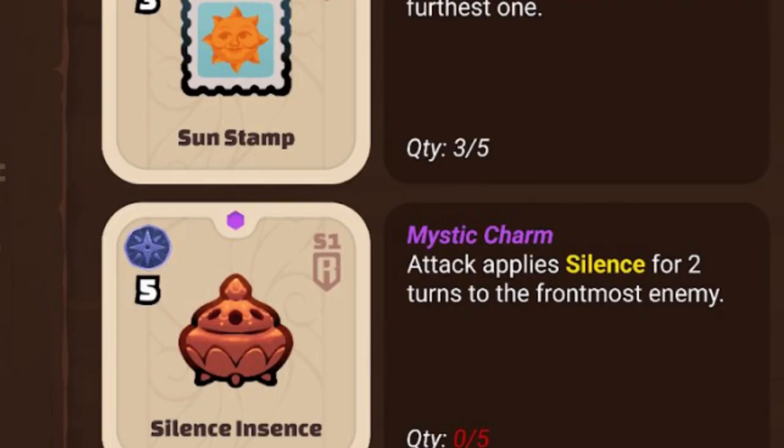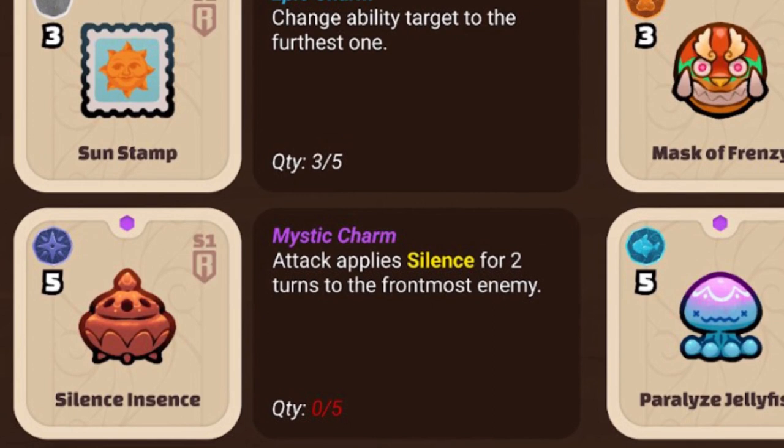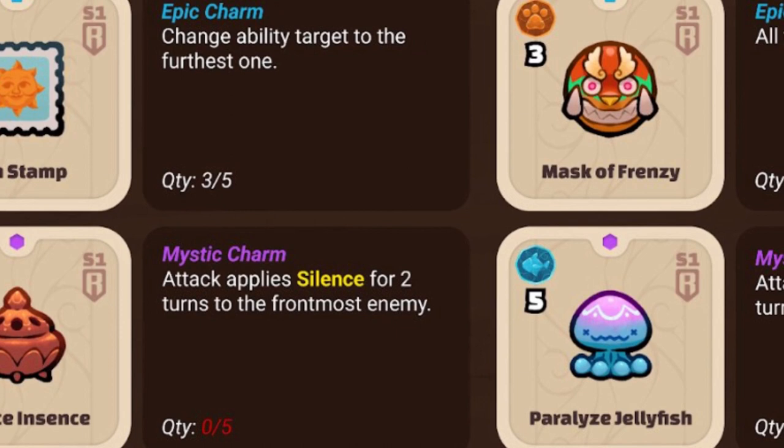Let's move on to charms. There are a few distinct differences. Firstly, charms are attached to an Axie part, meaning each card in your deck has the ability to have a charm equipped to it. Charms can provide many effects for your team, and just like with runes, the higher the charm's rarity, the better and more expensive it will cost to use.